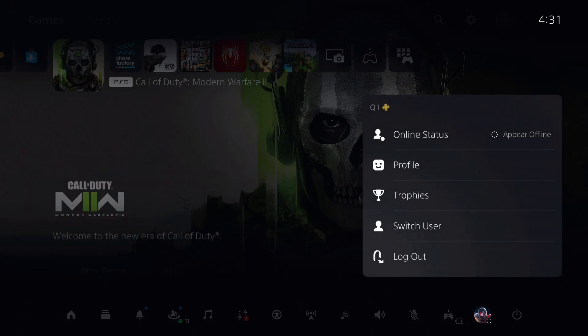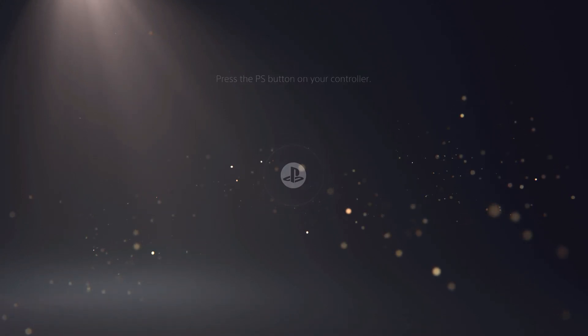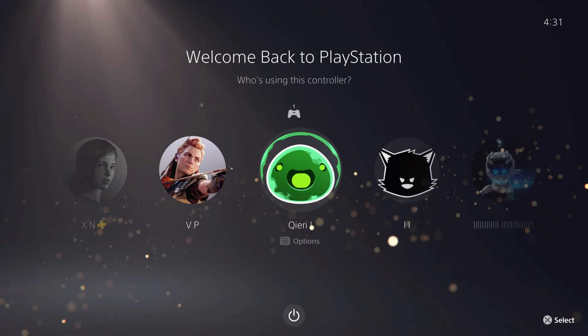...you will go ahead and see something like this — this screen over here. Then you can basically go ahead and choose which player you want to play on.